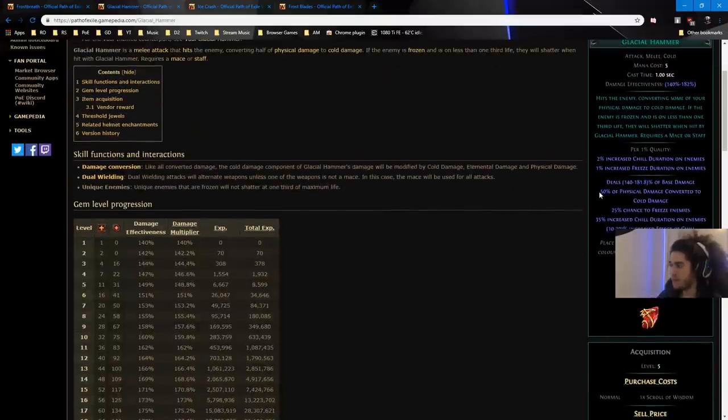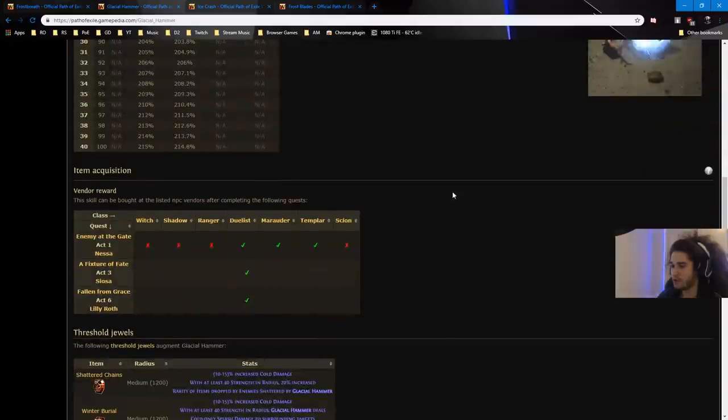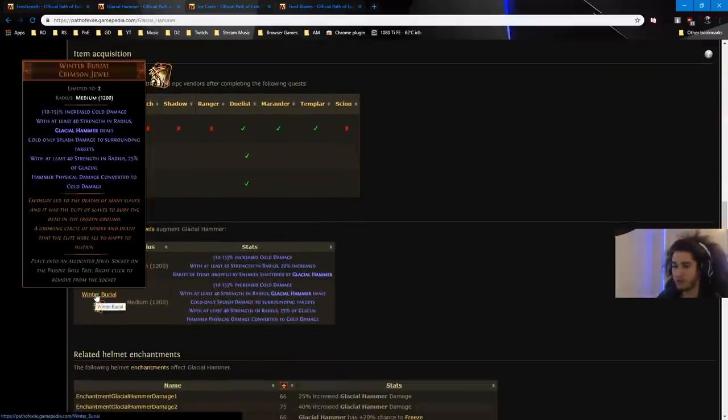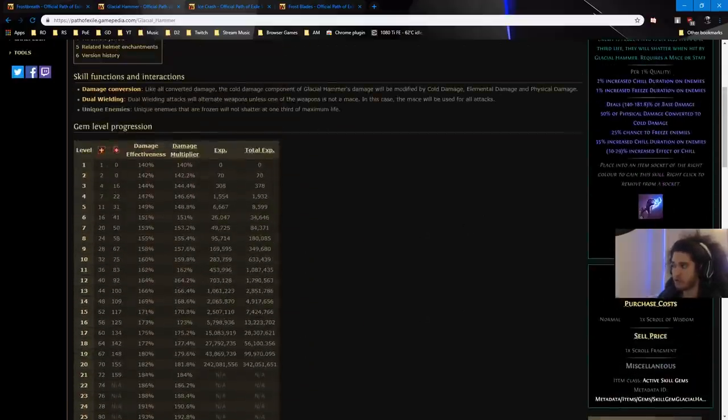Number one, it gives 50% conversion. So 50% conversion with two jewels creates 100% conversion. The Winter Burial Support Gem only makes it so that you do cold splash damage. I don't know if that means fire damage doesn't splash or if it converts to cold — simply put, I'm going to assume only your cold damage splashes. We're playing a full cold conversion build.